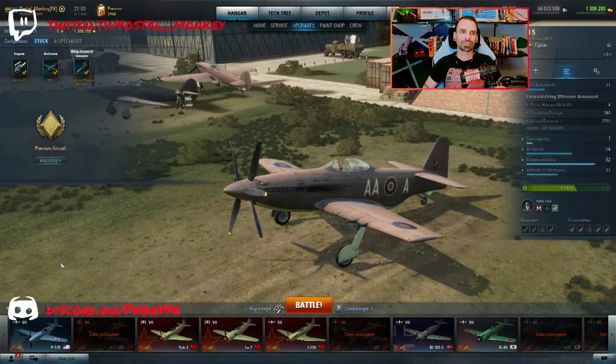Hey there, Postal here. Today we're going to take a look at the Martin Baker MB-5. This is a plane that you could earn for the Hearts of Griffin missions in World of Warplanes. It's a tier 7 British fighter. Let's take a quick look.